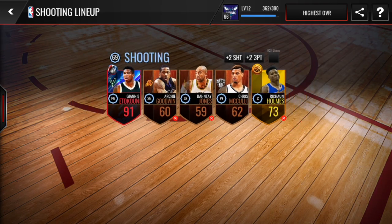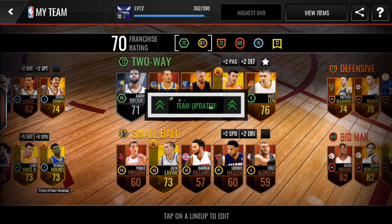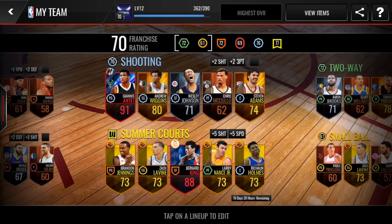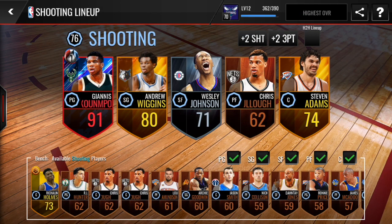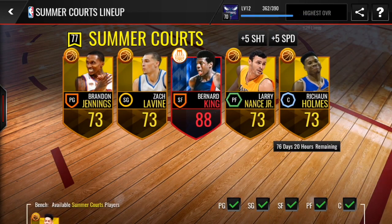We're just going to hit highest overall, putting all these gold players in since they only go for 2k anyway — might as well go up. We get a 70 overall franchise, a 76 overall shooting lineup — very impressive. And a 77 overall Summer Courts lineup. That looks like basically the end of this one.